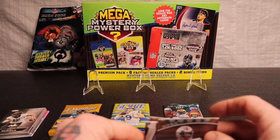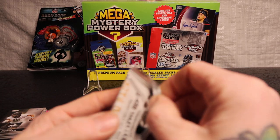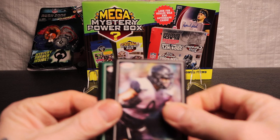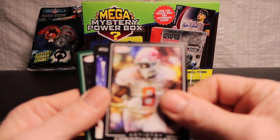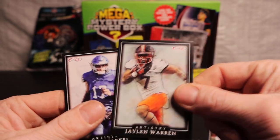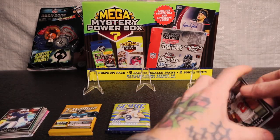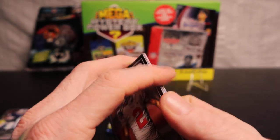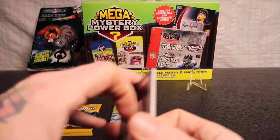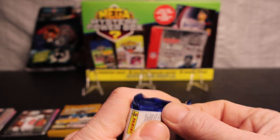I would stay away — I've watched a lot of people open these things and there's never really anything good. These names here I'll keep around to throw in with a little pack bundle. We'll try the premium packs. Oh my god, these are horrible. We got Bailey Zappe, Brice Hall, Zammit White, Chris Olave, Danny Gray, Jaylen, Nick Starckel — like I thought, trash.